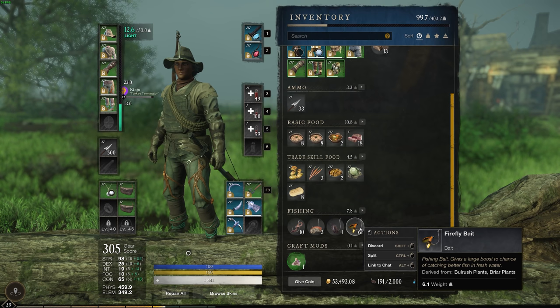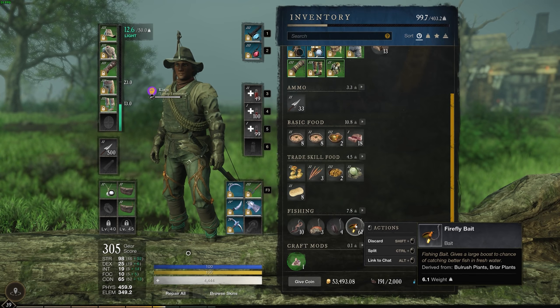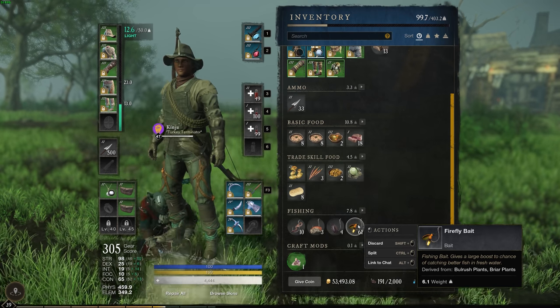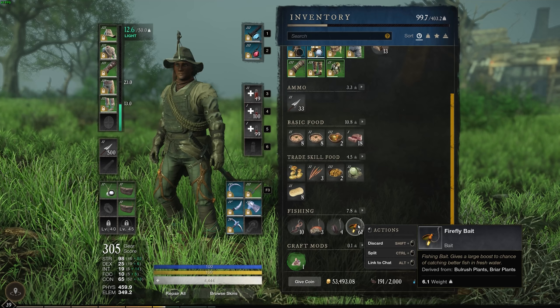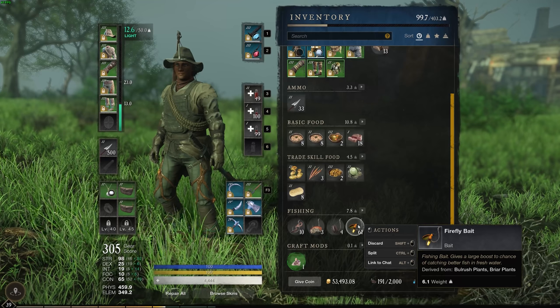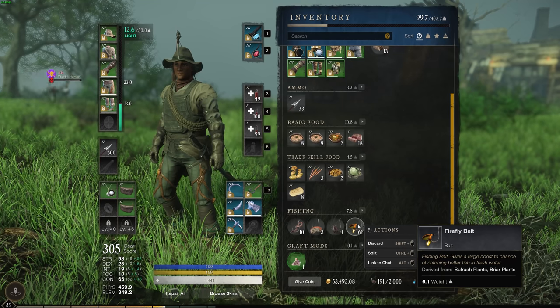The firefly bait is a fishing bait that gives a large boost to the chance of catching better fish in fresh water. This is extremely easy to get if you know where it is. These are selling right now on my server for around one dollar each, and I can get like thousands of them per hour — about four to five thousand depending on where you get them.